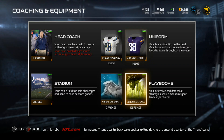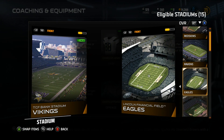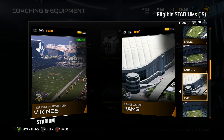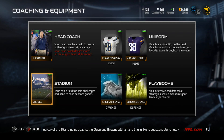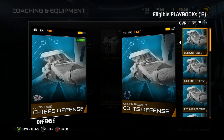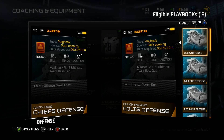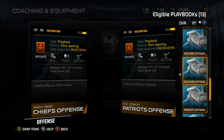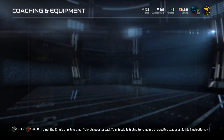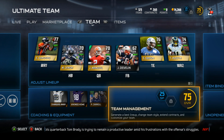I'll keep the Vikings jerseys. For the stadium, I'll play at our home stadium. For the playbook, you can use LB and RB to read the descriptions — I suggest you do that. I'm going to stay with the Chiefs offense because I like their playbook.